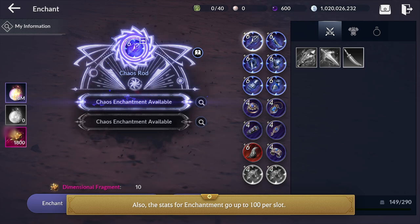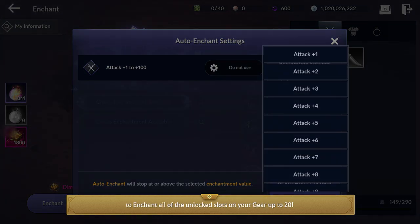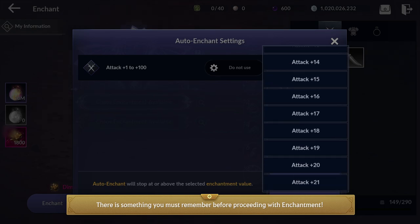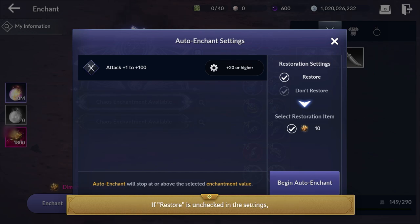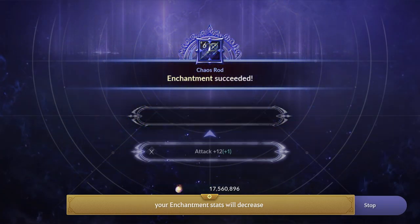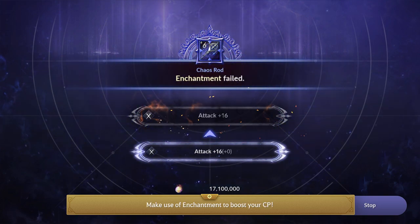The stats for enchantment go up to 100 per slot. We recommend adventurers who just completed the season to enchant all of the unlocked slots on your gear up to 20. There is something you must remember before proceeding with enchantment: check your restoration settings located on the right side and see if you have Restore checked. If Restore is unchecked in the settings, your enchantment stats will decrease each time you fail. Make use of enchantment to boost your CP.